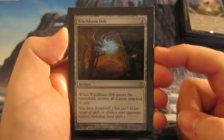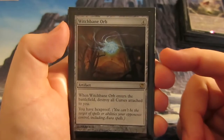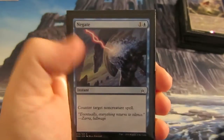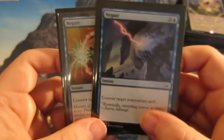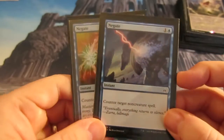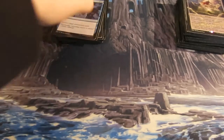Witchbane Orb gives us hexproof and destroys all curses — important against burn decks and anything targeting us, and it only costs four. Then we run a couple of Negates, which are obviously good against any type of burn spells, bolts, paths, anything non-creature you want to deal with. You'd bring Negates in against lots of walkers too.